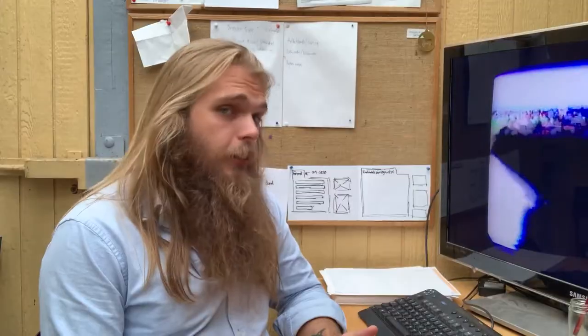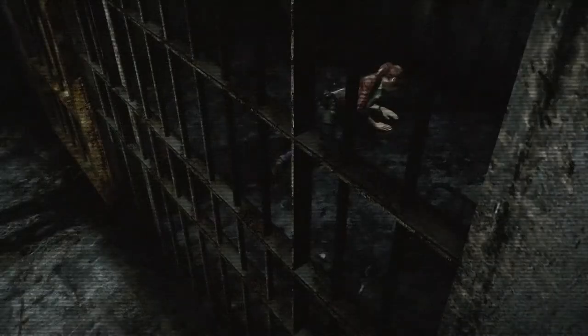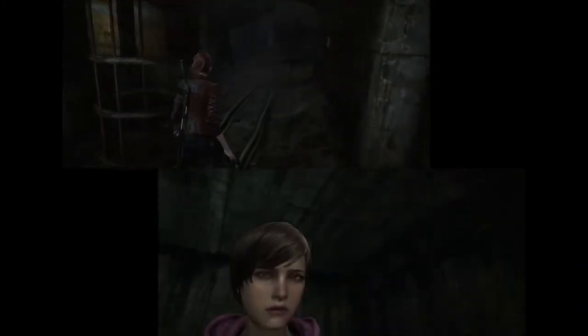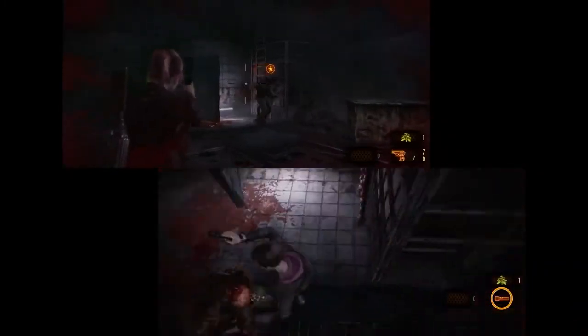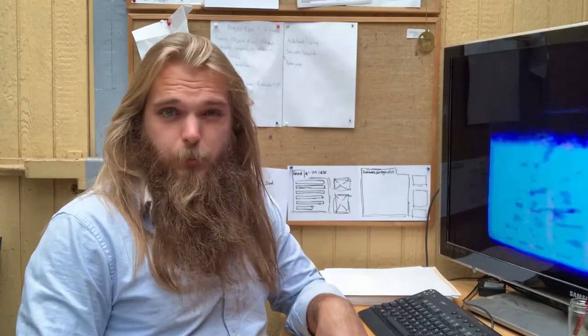Revelations 2 doesn't reveal anything about the mainline game — it just sets up a self-contained mystery and then reveals that. And that is some dumb shenanigan stupidity, and I love the game for it. The main campaign stars Jill and Moira, who wake up on a Russian prison zombie island and have to make their way through the broken-down facility and fight off unspeakable horrors. And then it also stars Barry Burton and a tiny girl, who follow their tracks six months later and also have to fight off unspeakable horrors.